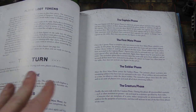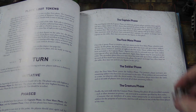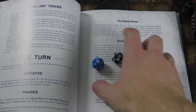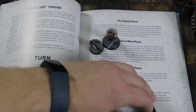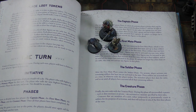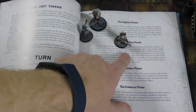After everything's deployed, you go turn by turn. You have initiative — each player rolls a D20, and whoever gets the highest goes first, activating their captain. If the captain is surrounded by a couple of soldiers within three inches — up to three — you activate him and anybody around him. Then the other team activates their captain and anybody within three inches, up to three figures. Then you go into the first mate phase.